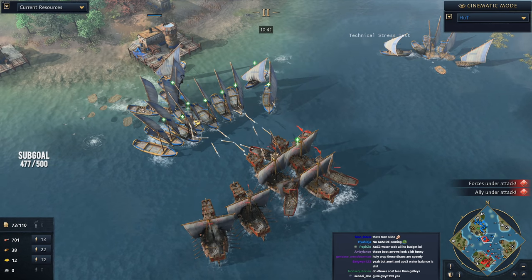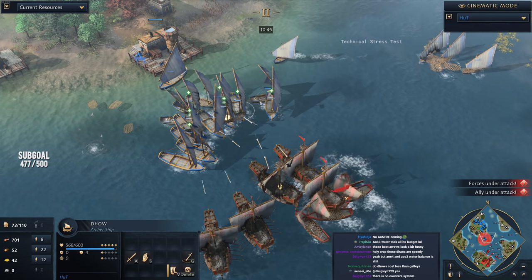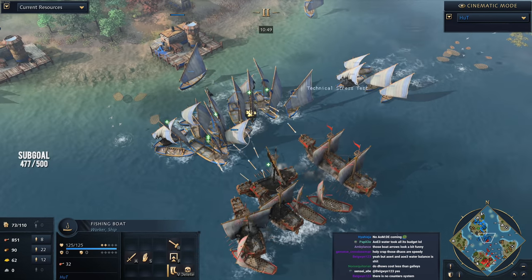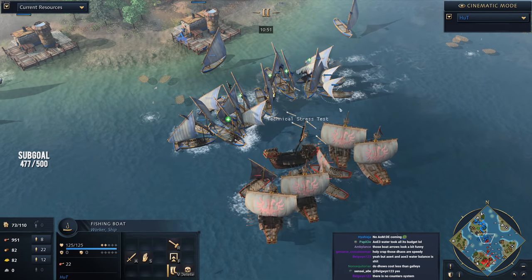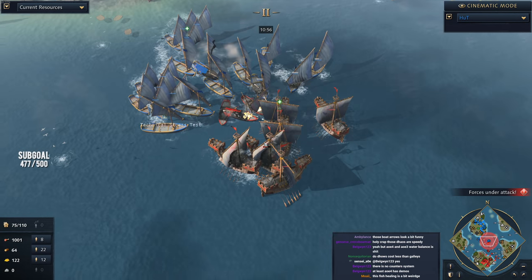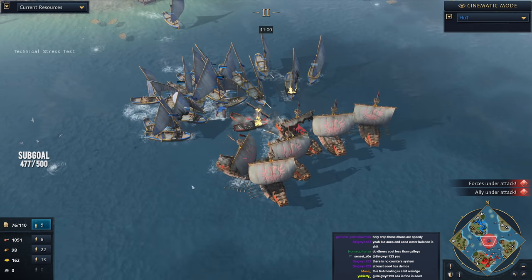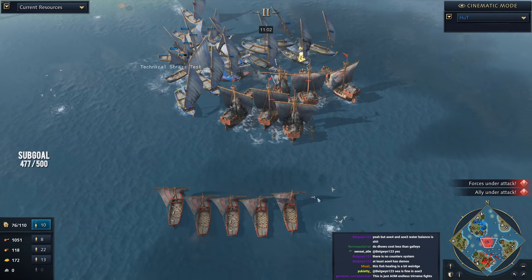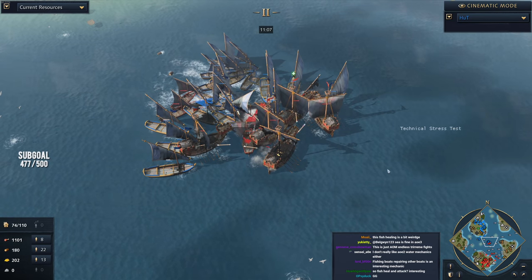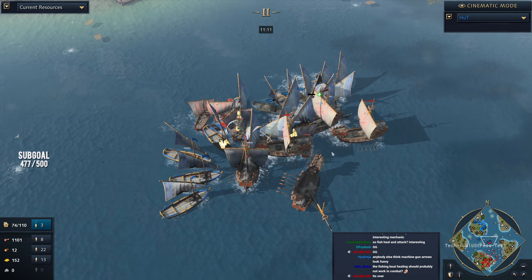We've got dhows on the back line, fishing boats coming in for healing. You can tell it's a fishing boat because it's carrying fish. More fishing boats coming in, looking to heal up — they realize how important this is. Another galley going down and more boats getting in on the action. Ten and ten coming out from Hutt — Hutt looking incredibly dominating.